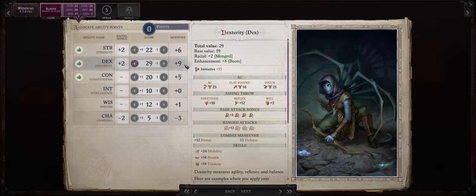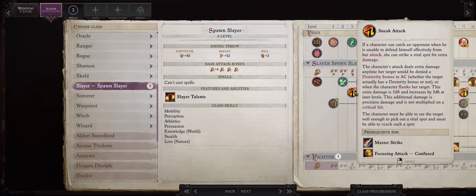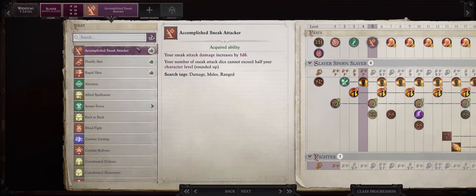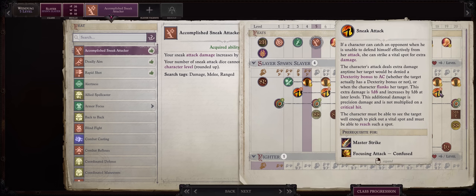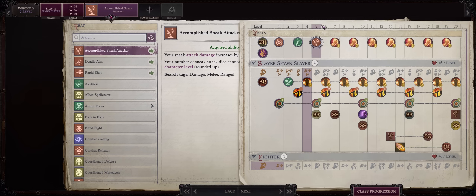At level 4, increase dexterity, which is also what you should increase on most of the other levels, as this is directly tied to Wendwag's throwing axe attack rolls. For her damage though, it is strength that counts, just like composite longbows. At level 3, you also get your first sneak attack dice. It's why I like to pick Complete Sneak Attacker for a normal feat. Slayers don't have as high sneak attack progression as rogues, so Complete Sneak Attacker will already add another dice just at level 5, for 2d6 sneaks.